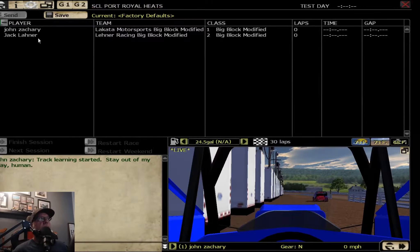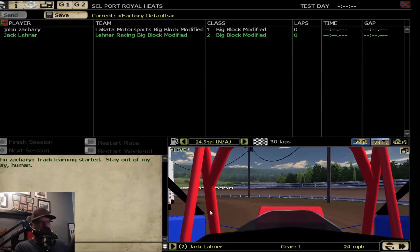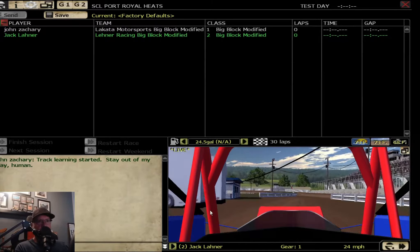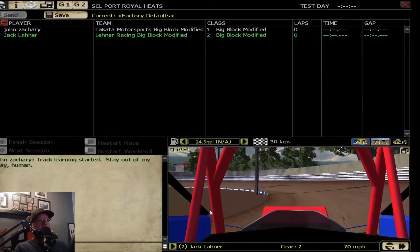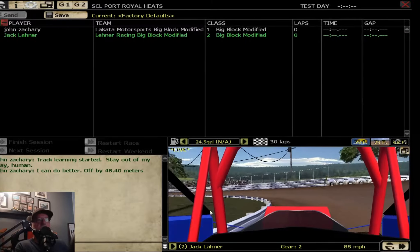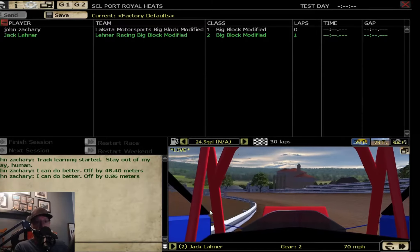The AI driver just went out of the pits. Make sure it says Live — see this right here where it says Live? So it says John Zachary, track learning started. 'Stay out of my way, human' — that's funny. So what he's doing is going out on the track. This is just one AI. We're going to apply this to all the AI, otherwise you'd have to do this individually for every car, and nobody wants to do that. The goal here is to get this as close to 0.00 as you can. When he hits the track, you'll see the numbers — he's at 48.40 meters right now. He's going to try to get this down as close to zero as he can, which means he's found the fastest line around the place. It's down to 0.86 already. This could take 100 laps or it could take 2 laps.